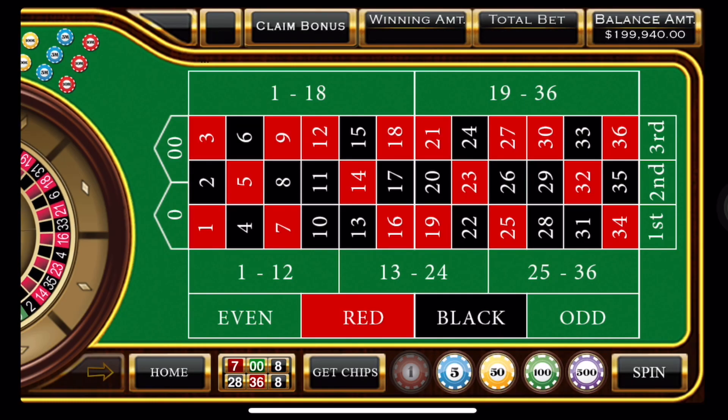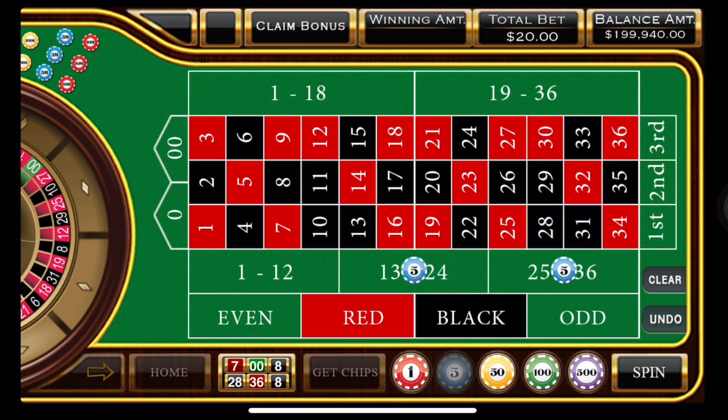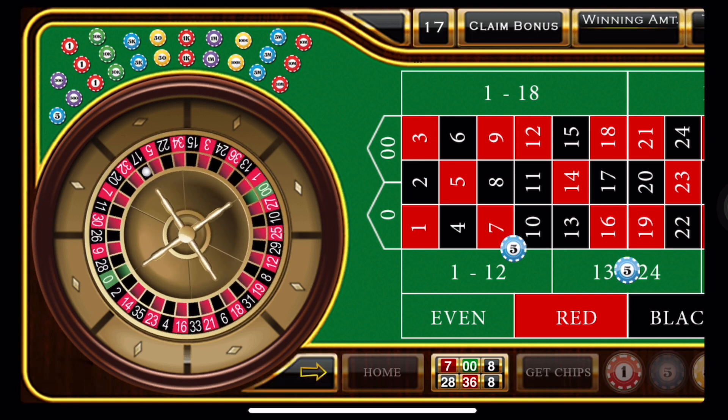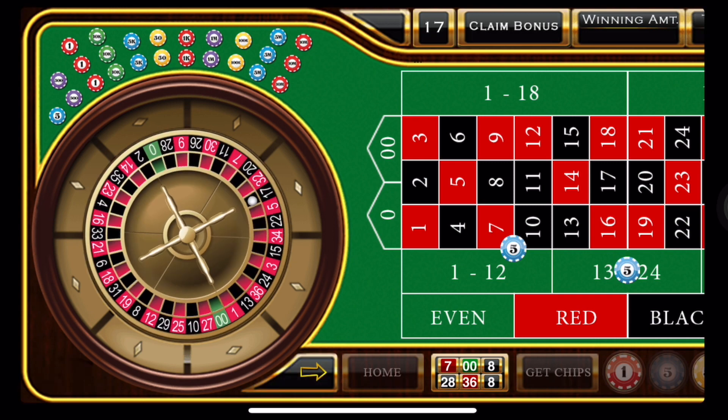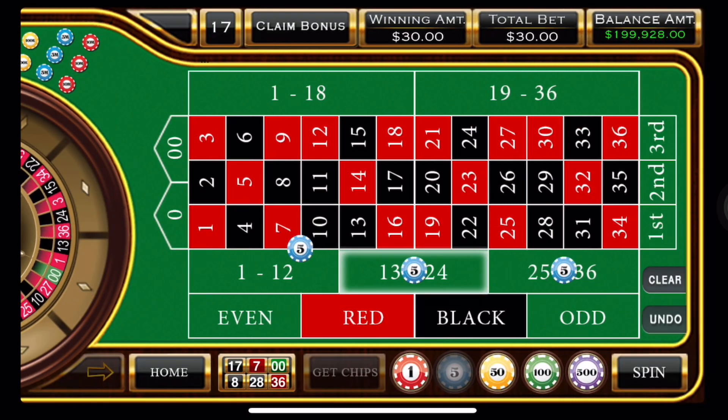All right, let's get started. We're going to put 10 units on the third dozen, 10 on the middle dozen, and 10 on the 7-10 double street. Let's see what happens. We're rolling and we have black 17. So we broke even.